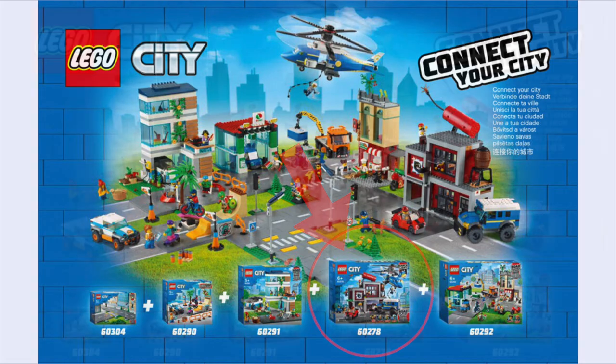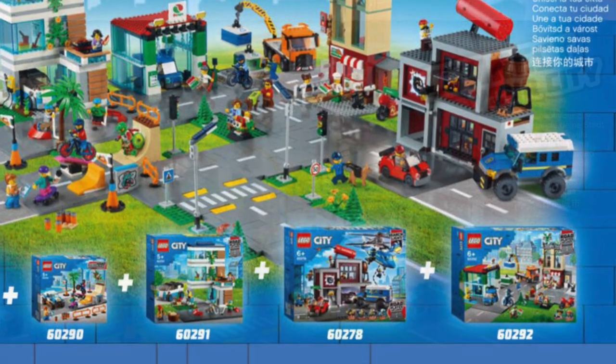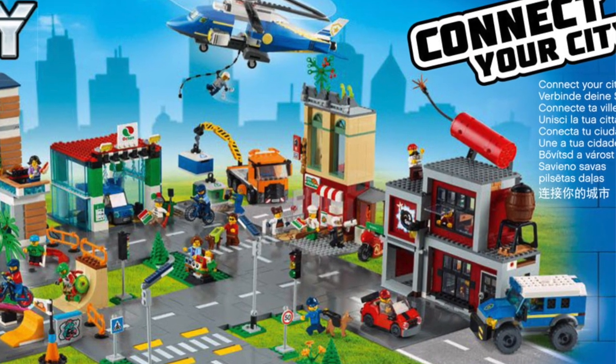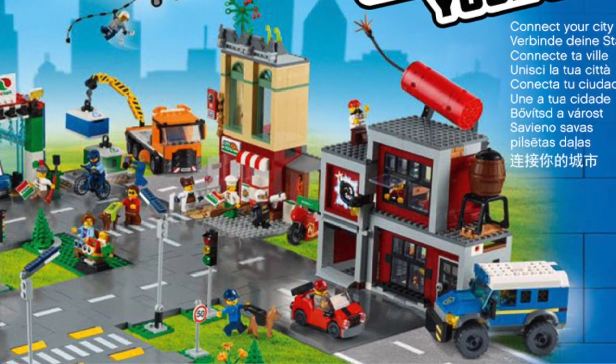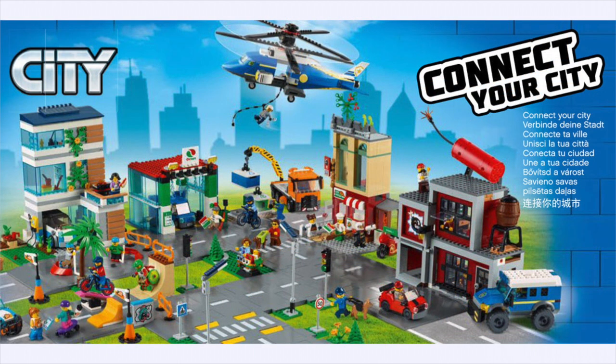We've found Crook's Hideout, which is awesome. There are no official box images really so far — well, this is an official image but we don't have box images apart from this tiny little box down here. We can see the rest of the city made up, so it's Connector City — that's what they're trying to present to you.